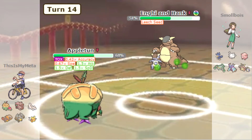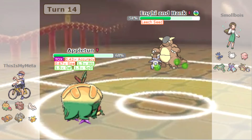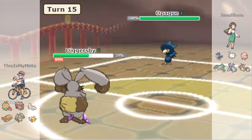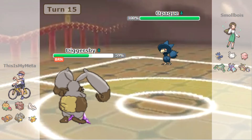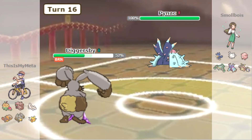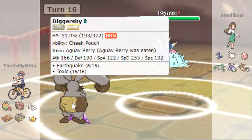The Toxic is racking up. Let's go into Diggersby because Diggersby can't get poisoned, but it also can't do much. We can Toxic it though — we haven't revealed anything other than Earthquake so how can they possibly be expecting a Toxic? Diggersby doesn't normally learn Toxic.